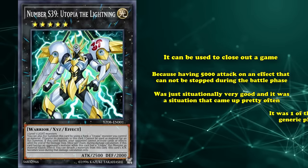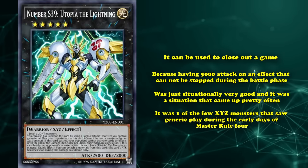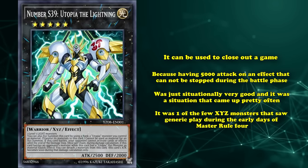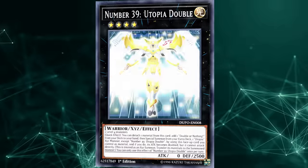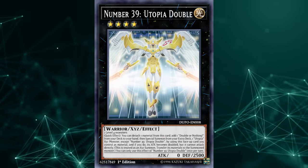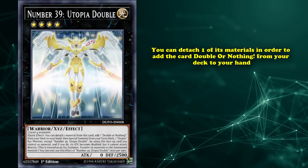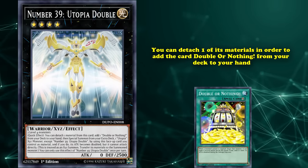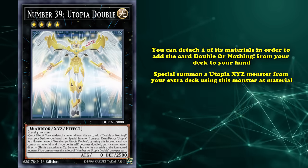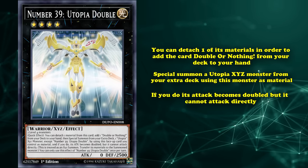Utopia the Lightning was so good in fact, that it was one of the few Xyz monsters that saw generic play during the early days of Master Rule 4, when pretty much every deck abandoned anything but link monsters because of the restrictions. And then we have Number 39 Utopia Double, which basically accomplishes the same thing but deals even more damage. This is a generic rank 4 monster which has the effect where you can detach one of its materials in order to add the card Double or Nothing from your deck to your hand. Then, you can special summon a Utopia Xyz monster from your extra deck using this monster as a material, and if you do, its attack becomes doubled, but it cannot attack directly.